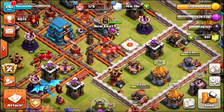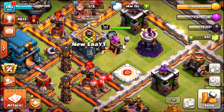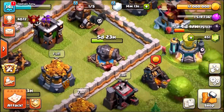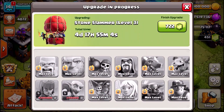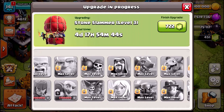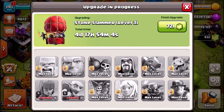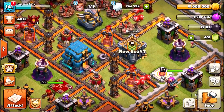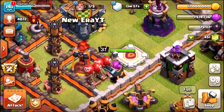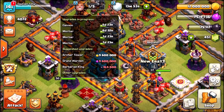That means we don't actually need the elixir right now unless we upgrade the Grand Warden to level 38. Let's check what elixir upgrades we've got left — the archers, the goblins, and a lightning spell, and that's it for elixir. So we're gonna go ahead and drop the rune of elixir and upgrade the Grand Warden to level 38.